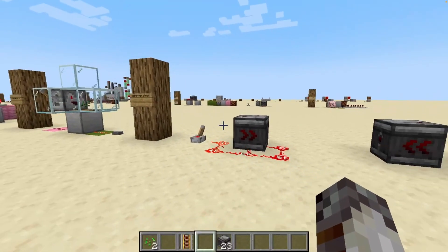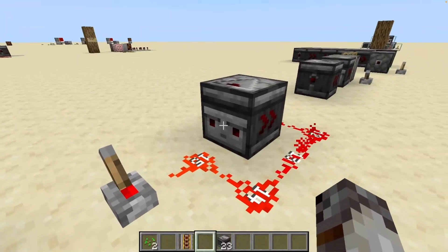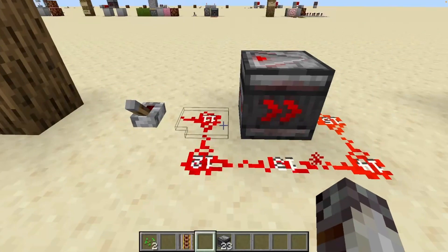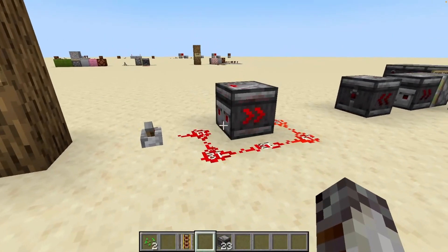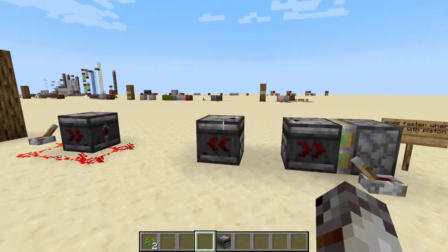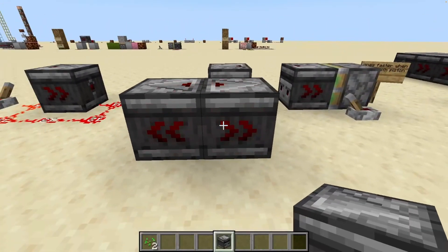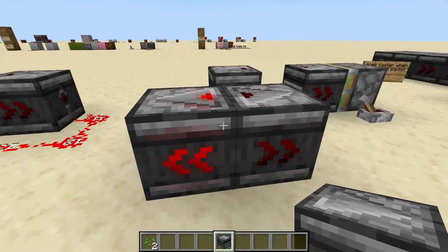When observers came along to the game, they revolutionized redstone clocks because they detect block updates in the block on their face side and output a redstone signal on their back side. We can take this concept, wrap the signal around, and every time it activates it changes the redstone in front of it, giving us a very continuous and fast redstone clock. This leads us to the smallest redstone clock design in all of Minecraft, clocking in at just two blocks total — where each observer is detecting the other observer detecting it, transferring the signal back and forth.